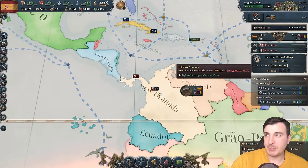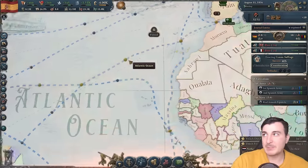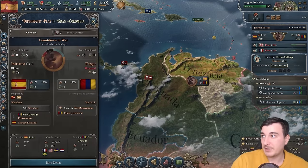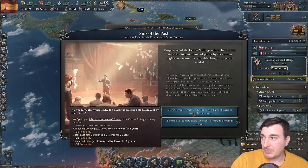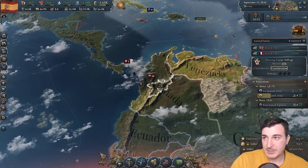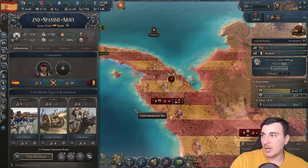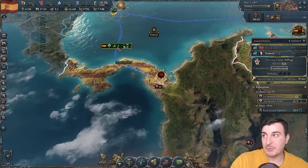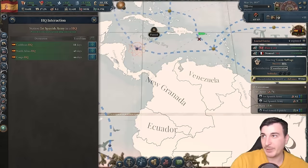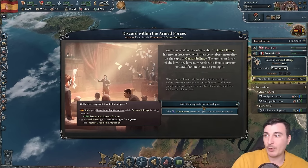I'm worried I won't have enough ships to properly invade Gran Colombia. Let's see how the war goes first before building more frigates. Britain declares neutrality, Venezuela and Central America are involved. Nobody joined on their side, so we mobilize and launch a naval invasion. We got a foothold, but the units are 45 days away — and sure enough, we lost it. Should have brought units to the closer HQ. Going to have to do another naval invasion.